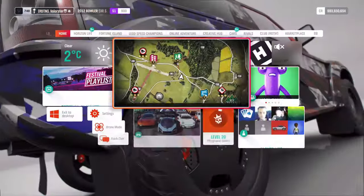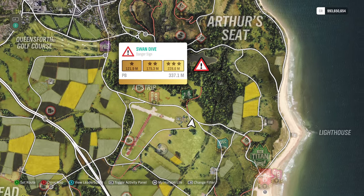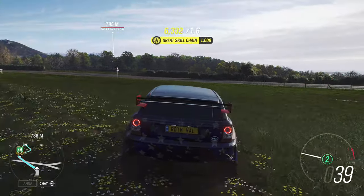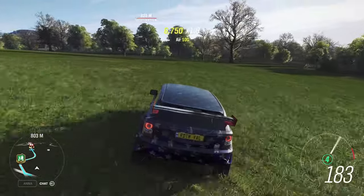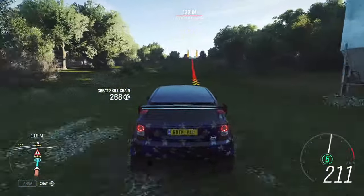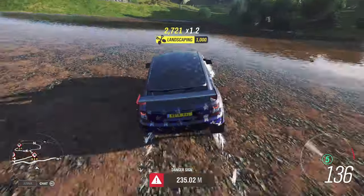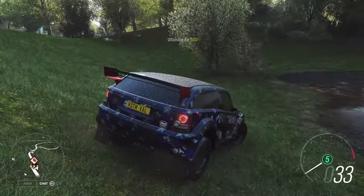Then we need the danger sign. We need 9 stars — actually 10 stars — so I'm using this one. Now there is a little house here, just be careful. Go from here, you might hit a tree or the house, so just be careful. Go full throttle and this will be enough for 2 stars. That's basically it for the Forzathon.